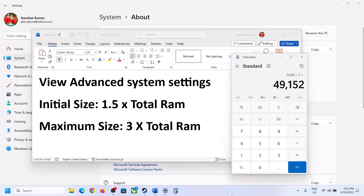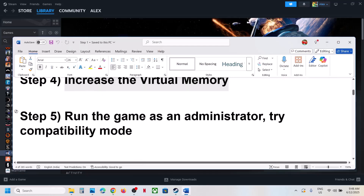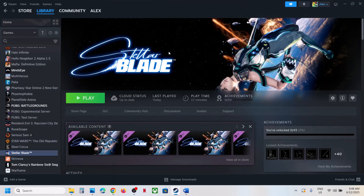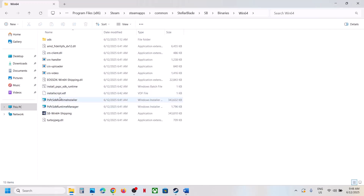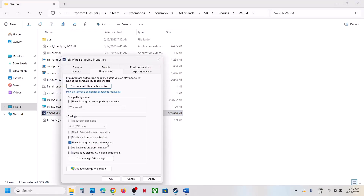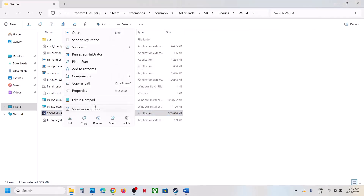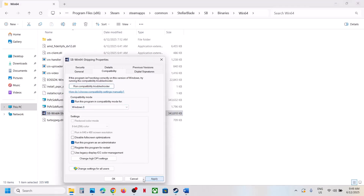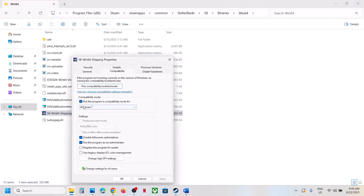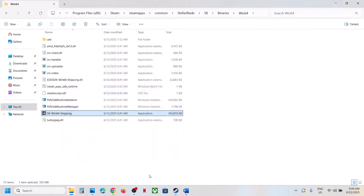The next step is to run the game as administrator from the game installation folder. Go to SB > Binaries > Win64, find the game EXE, and double-click to launch. If that doesn't work, right-click the EXE, go to Properties, check 'Run this program as an administrator', hit Apply and OK. If still failing, try compatibility mode — select Windows 8, apply, then try Windows 7. You can also disable full screen optimization. If none of these work, uncheck all boxes and follow the next step.